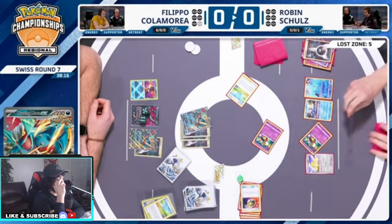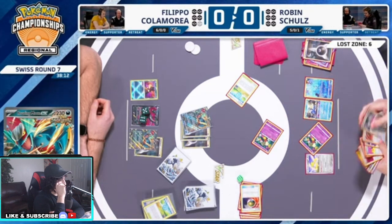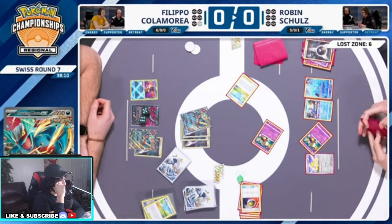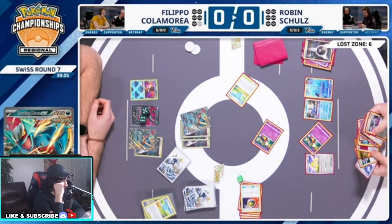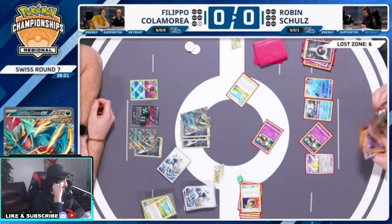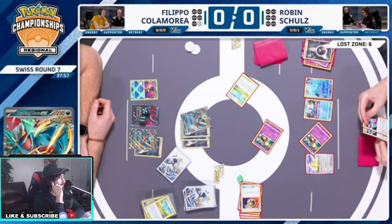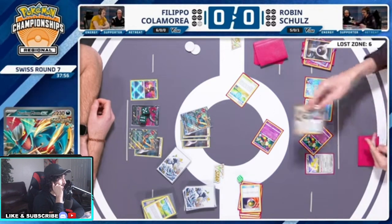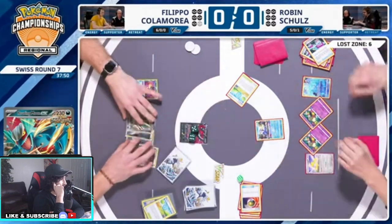There's the Nest Ball. He needs Cross Switcher, I guess — Cross Switcher can help him get that KO in the back. That would be great if he can — oh my god, he can Cross Switcher here! But what can he attack with? He can't even Mirage Gate right now — can he? He can, because he doesn't have a Chorus. He needs one more Comfy. He needs a Comfy. It's not gonna get a KO.